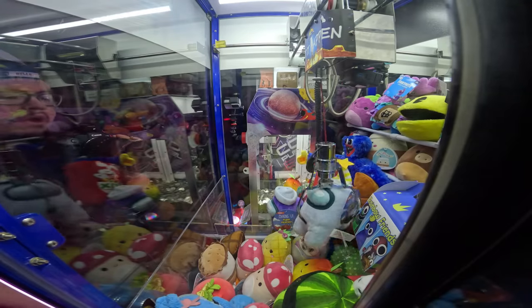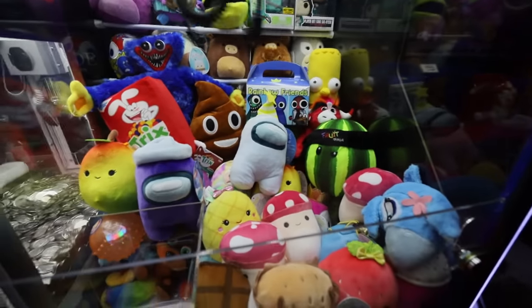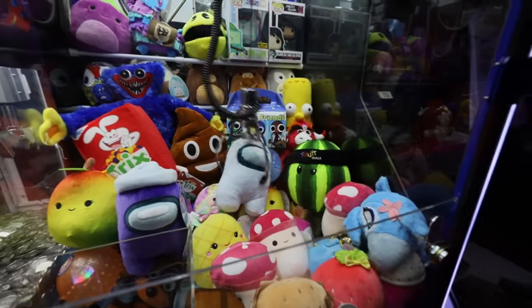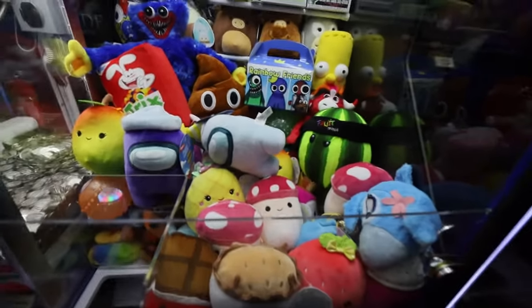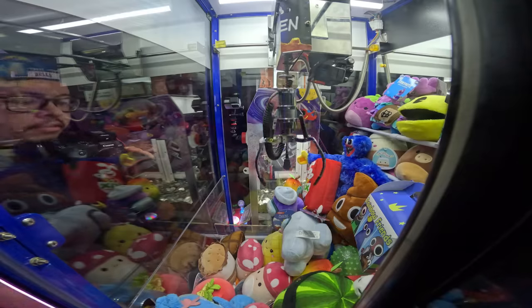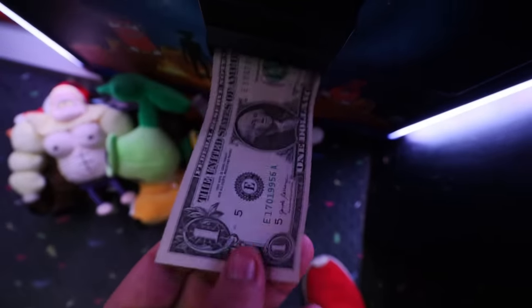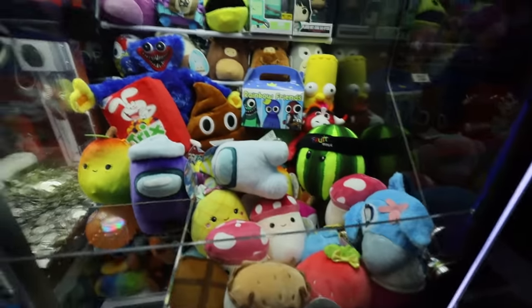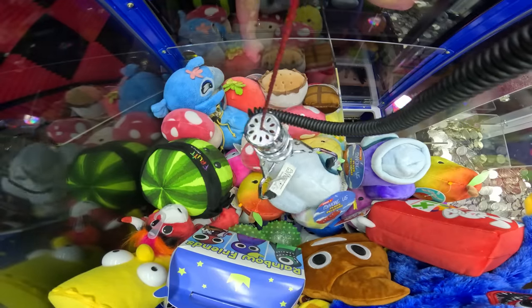The Among Us plush is right here — come on. The problem with the Among Us dudes is they're really big, so the claw is gonna have a harder time picking it up. Maybe pick it up by the side — that might actually be the strategy. I'm super hyped we got Velma, but now I'm a little worried about the Among Us guy. He might get stuck in the prize chute.